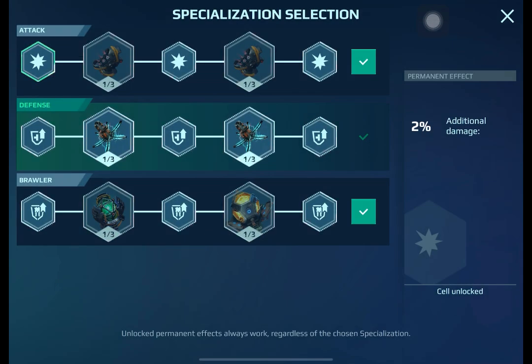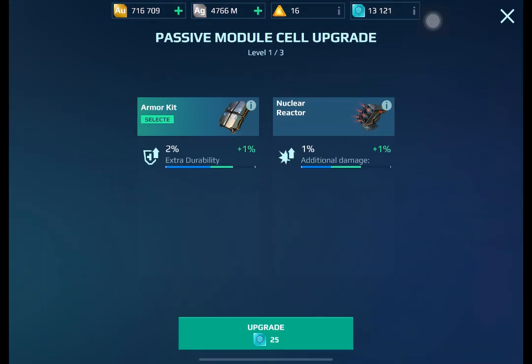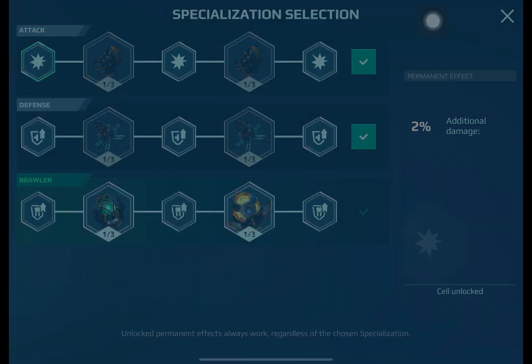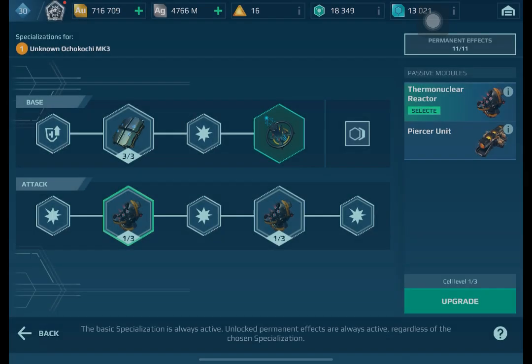Now we're going to upgrade everything, starting from the very first items we unlocked — the armor kit and nuclear reactor. We're upgrading these passive modules so we can have the full potential damage and defense from them.